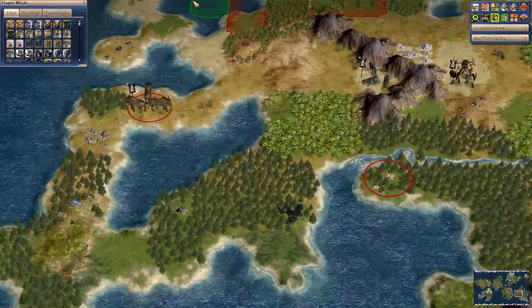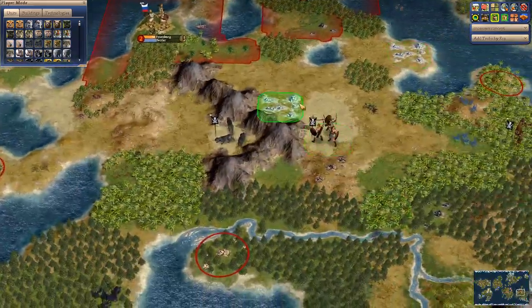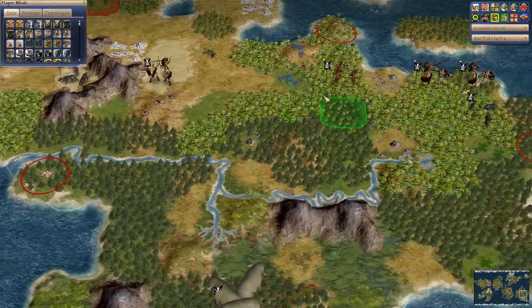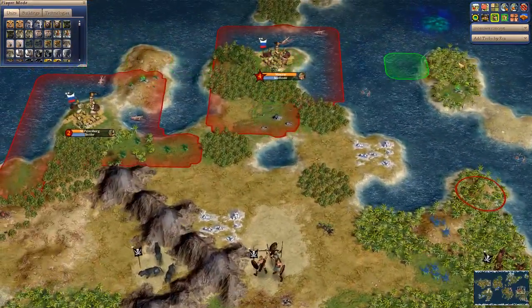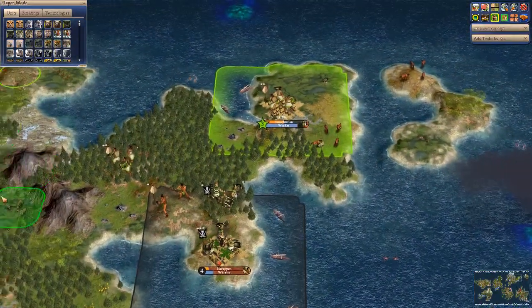This is a rich continent in terms of resources — the Russians have coal, copper, salt, obsidian, iron, marble, and dyes. The Russians are in good shape, assuming they don't get destroyed by barbarians.